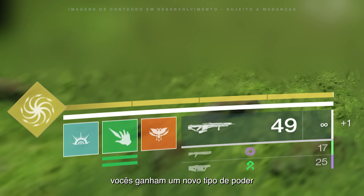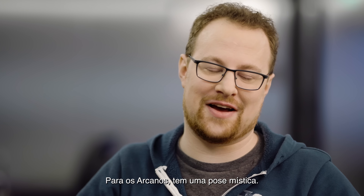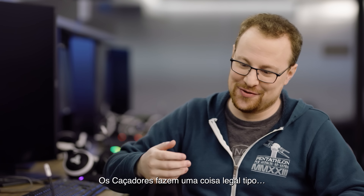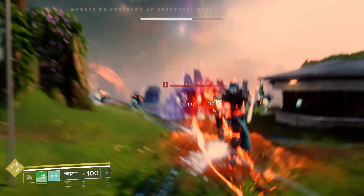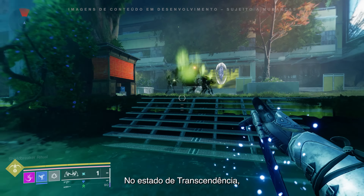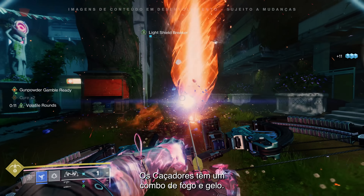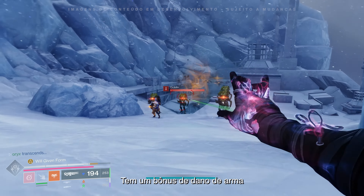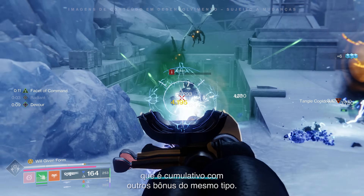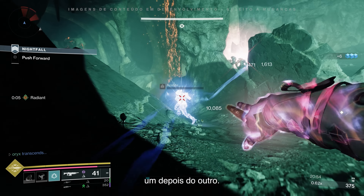Once both sides are full, you get this new level of power that we're calling Transcendence. I love Transcendence because you do these cool motions — for Warlocks, we have this cool mystic pose. Hunters do this cool move. The Titan one where you just go. While you're transcendent, you get a new unique grenade that combines both light and dark together. Hunters get a fire and ice combo. Titans get Strand and Arc. For the Warlock, Stasis and Void together. You also get a weapon damage bonus that stacks on top of other bonuses, and your grenade and melee are both instantly refunded when you cast Transcendence, so you can loop them one after the other.